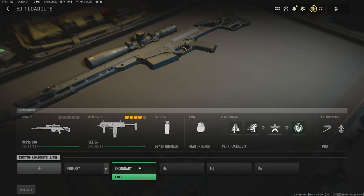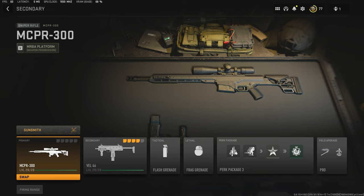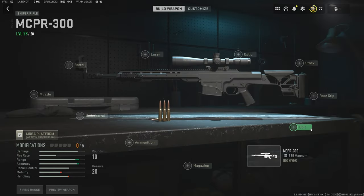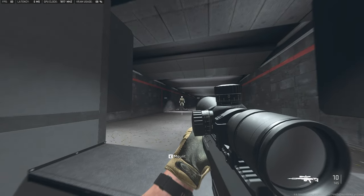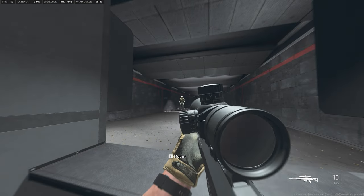The next gun we're going to do is a standard sniper rifle — the MCPR-300, which is what you get right out of the gate when you jump into this game for the first time. We're going to try to make this thing essentially as fast as we can. First, we'll take a quick peek to see how quick or slow it actually is at base level.